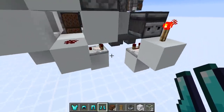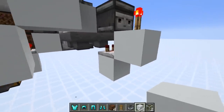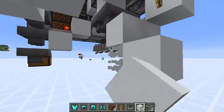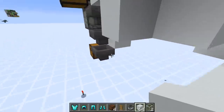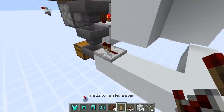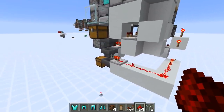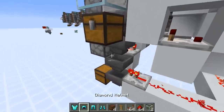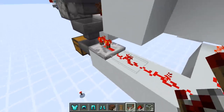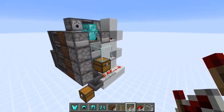The next one will be chest plates. There we need to remove all of this, and now we take the output coming from this comparator and just go around like this. Put a repeater down here, add redstone dust in the back and right up like that. So this is for the chest plates. Last thing missing is helmets — set this repeater to two ticks and this one here to three ticks. This is for the helmets now. This should cover all cases.